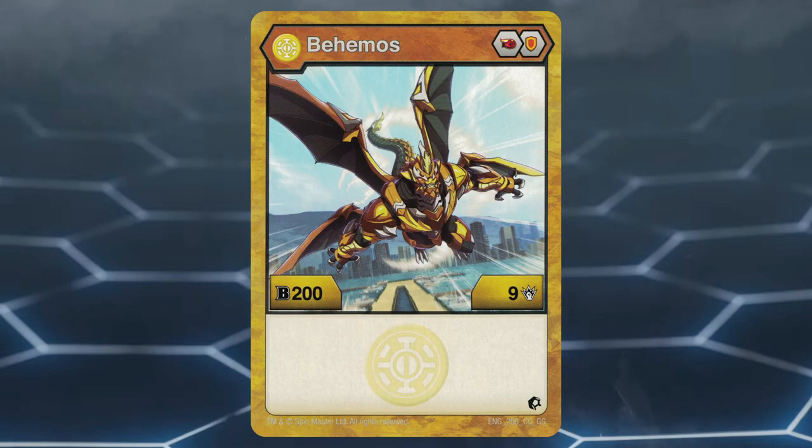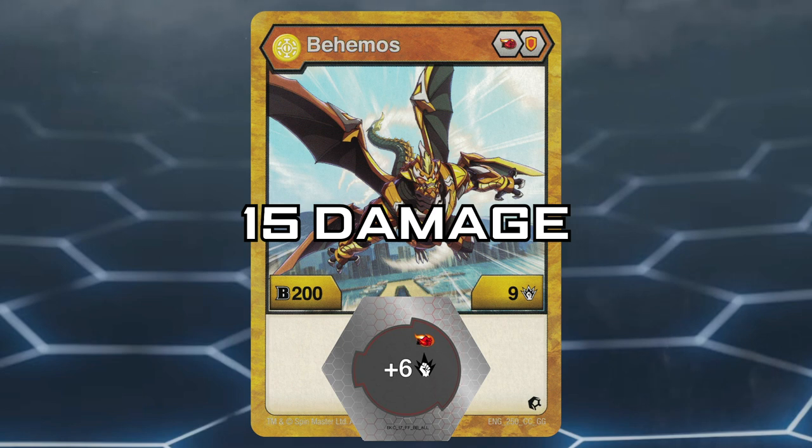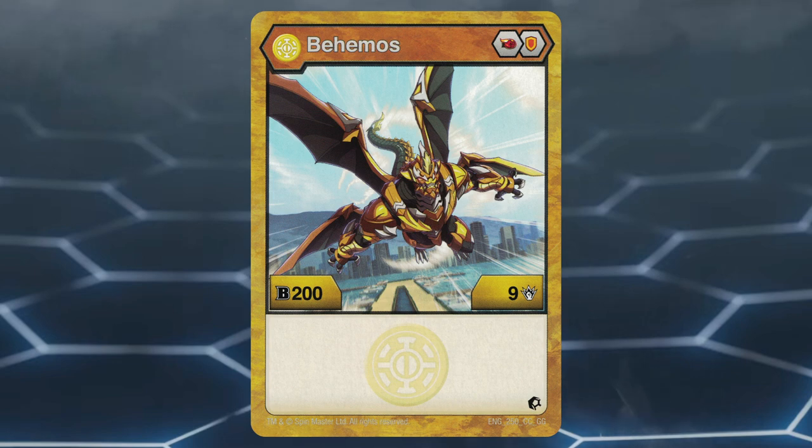Number 1, Aurelis Behemoths. This Bakugan has a great core lineup of Fire Fist and Shield. Aurelis Behemoths has a stat line of 200 B-power and 9 damage. Obviously with this Bakugan you're going to want to focus on damage, since when on the plus 6 Fire Fist, this Bakugan is at a whopping 15 damage, making it one of the best damage-focused Bakugan in the format and earning it the number 1 spot on this list.